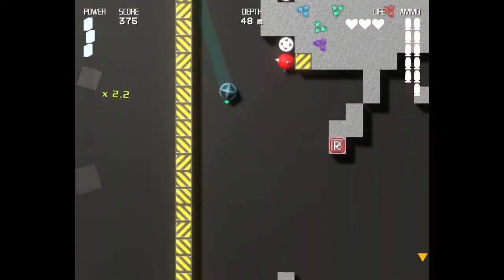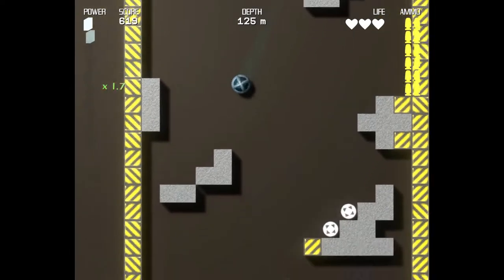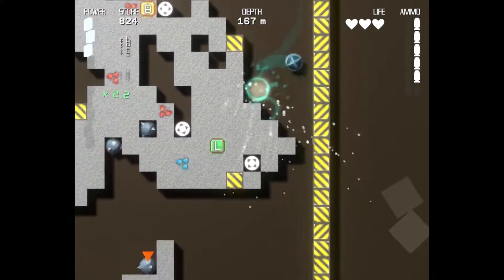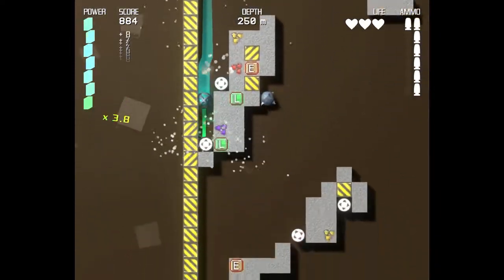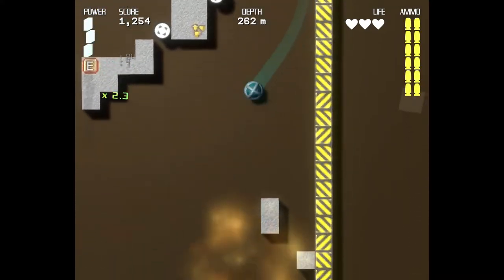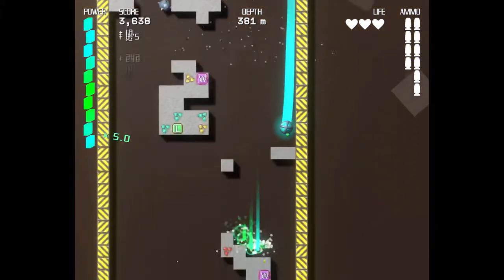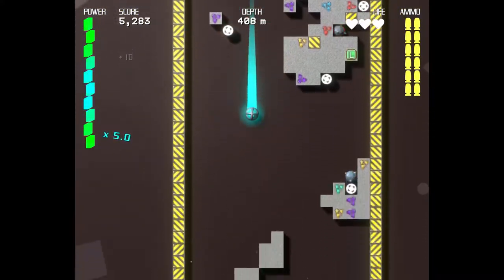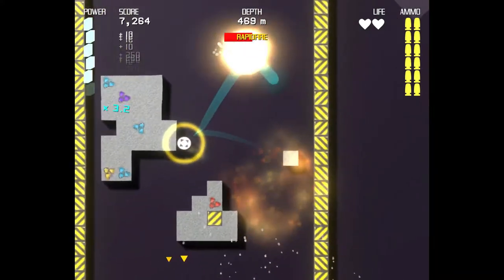I'm guessing those jewel-looking things you collect are different point values. The yellow arrows point out spaces to jump through, and the arrows you see are also pointing out bombs. This is a pretty fun game — whoops, there's one death.